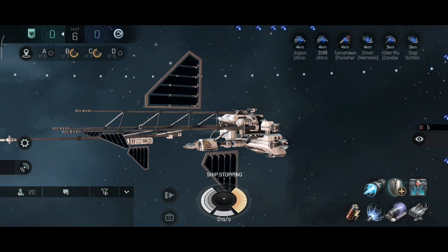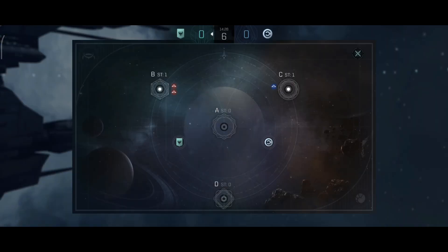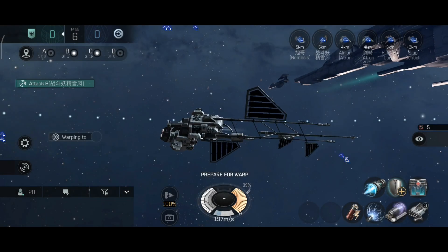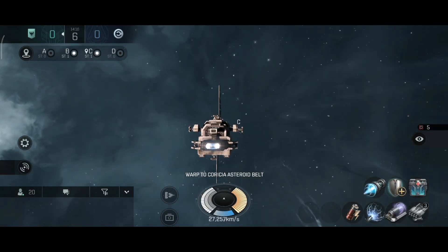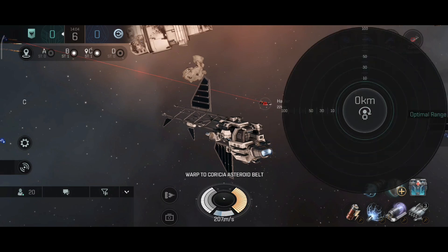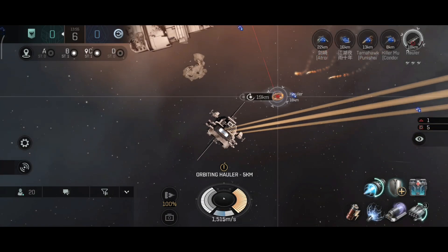Let's rush B — the good old rush B — let's see if the teammates will follow. Looks like we are going for C for now, we're a little bit too late for B, so it's rush C instead. Two of our ships went to B.